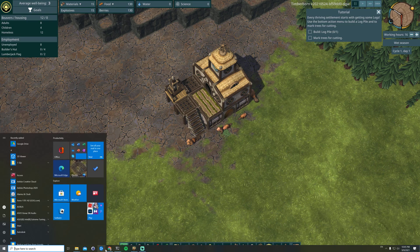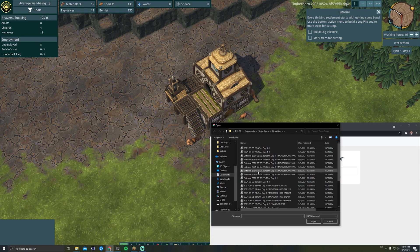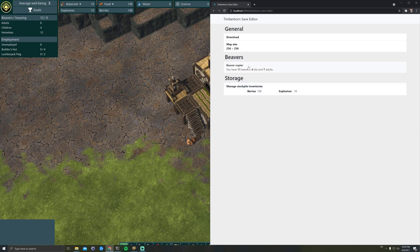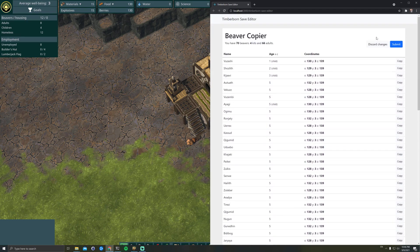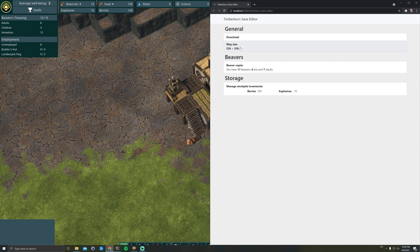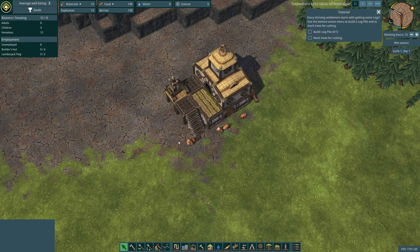I've been building a save editor where you can load a save like this one and you can add more beavers — so now I have sixty beavers — or you can manage the inventory of warehouses. Those are the two features now, though this one doesn't work likely. But adding beavers crashes the game sometimes, so I'm trying to figure out what's going wrong.